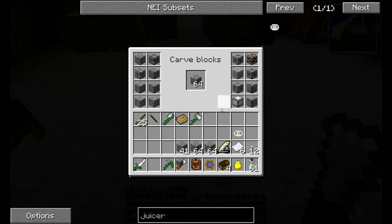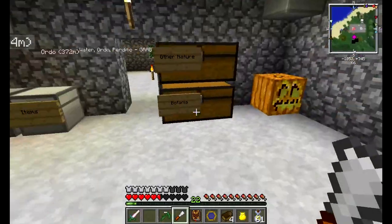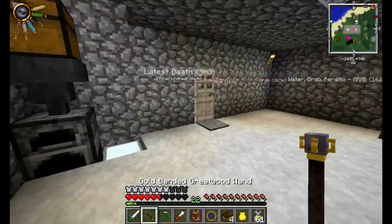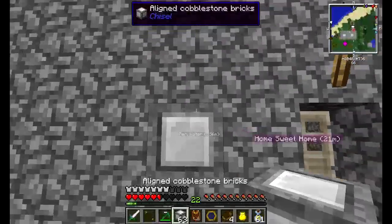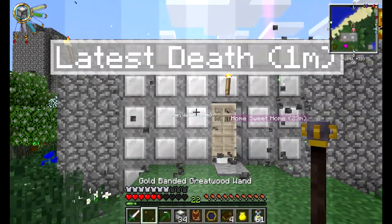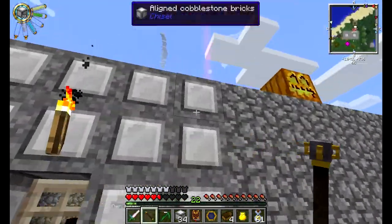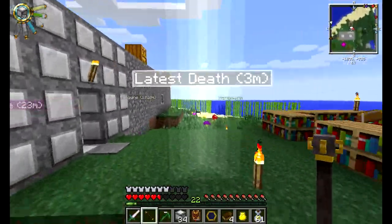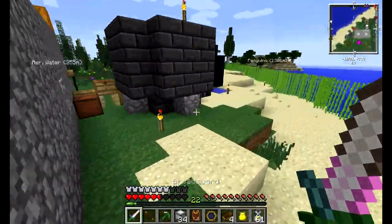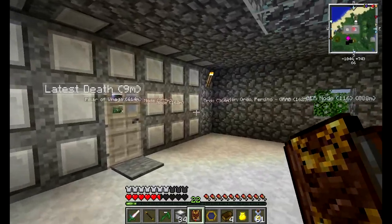Let me show you why this is so important! I grab some cobble, use the chisel to turn it into something nicer - let's do that white stony block. With the Equal Trade foci equipped, I can replace one block with the chiseled version, then right-click and boom - it exchanges all the cobble in the wall at once! That block looked horrible for the walls anyway, so I'll fix this up off-camera between episodes. That's pretty much the end of episode five.